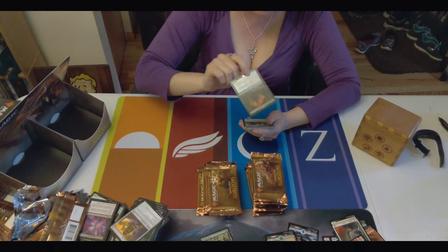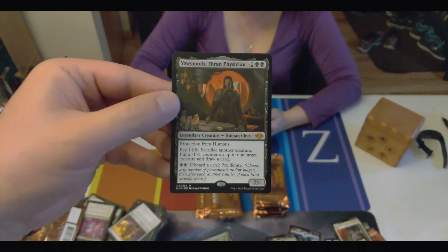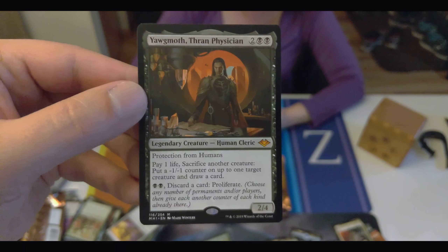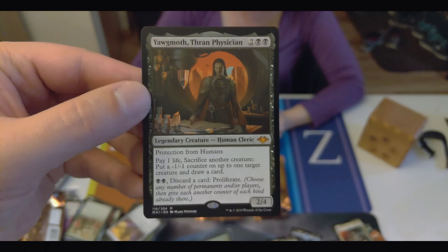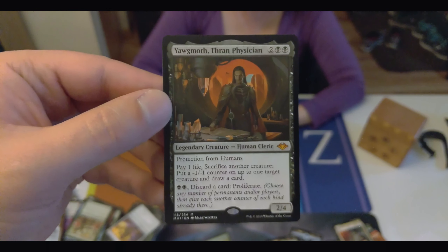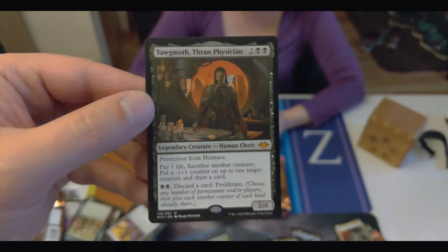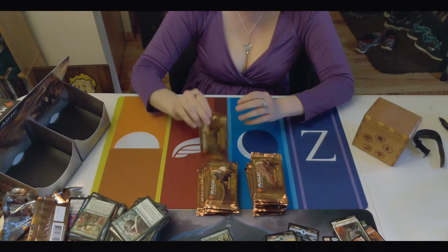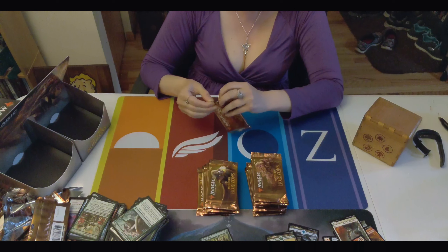Speak of the Devil and he shall appear — Yawgmoth! Yawgmoth, first of his name, Thran Physician, Founder of Phyrexia, the Ineffable, Father of Machines. That's his full title — they couldn't fit it on the card.